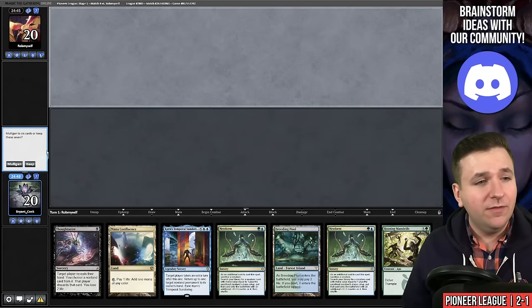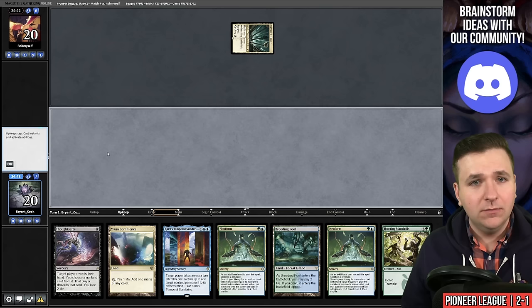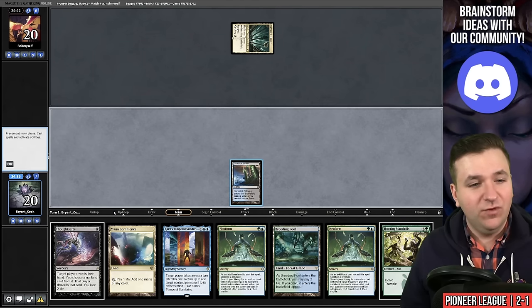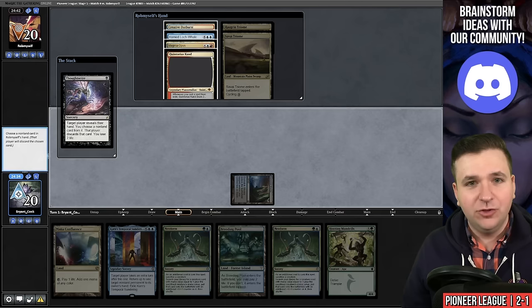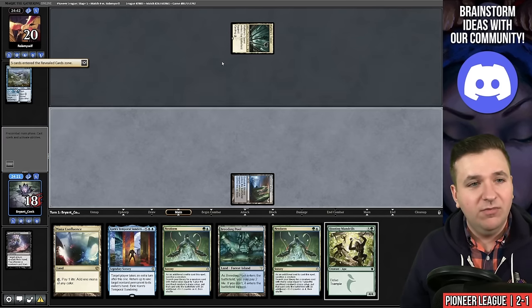Looking to bounce back — we're on the draw on match number four. I will keep. Turn one Raffine's Tower, Dark Slick Shores. We need to find a mill effect — we have 12 of them in the deck that would allow us a turn three win. We're going to take this Hullbreaker Horror because that's going to stop me from winning the game. Pass the turn.